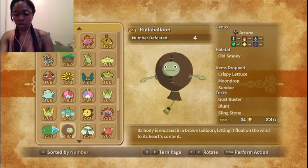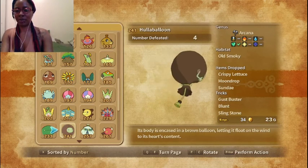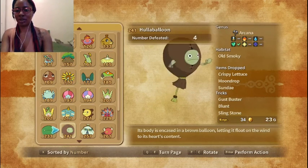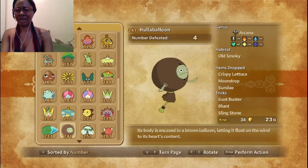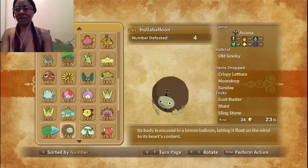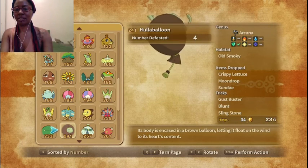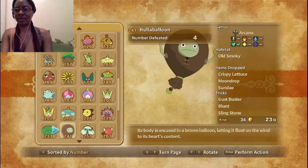Then we have a Hullaballoon. Its body is encased in a brown balloon, letting it float on the wind to its heart's content. Its body is encased in a brown balloon — how is that even... Very interesting. Very creepy, if I do say so myself. But still cool.